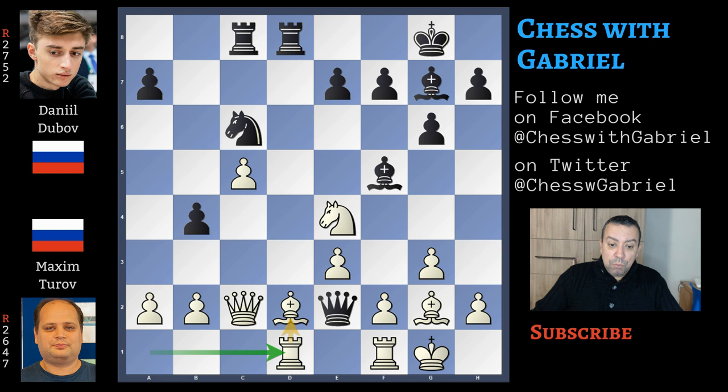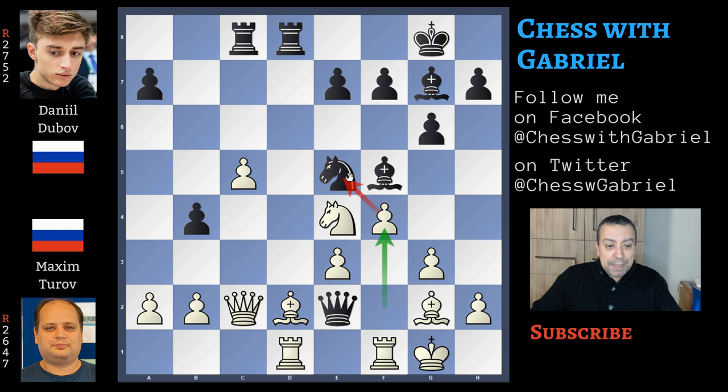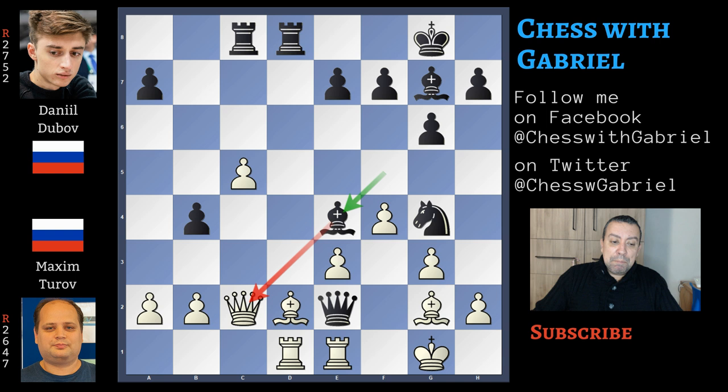So after queen to e2, white tries to defend the bishop with rook from a goes to d1, but here comes knight to e5 — and of course the idea is the knight jump with check, which is really a mess. So Turov continues with f4, not only attacking the knight but now f3 is protected by the rook — but there is no problem because the black knight will just change target. Knight to g4 — now the target becomes e3. Rook from f goes to e1 attacking the queen but here comes bishop captures on f4. Also the white queen is under attack and black is a piece up.